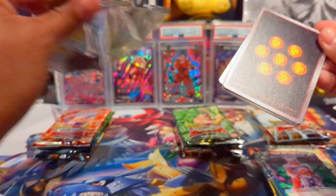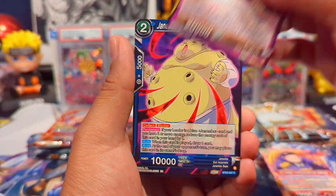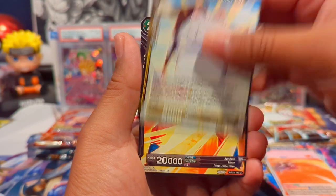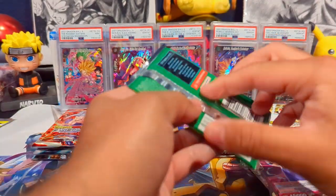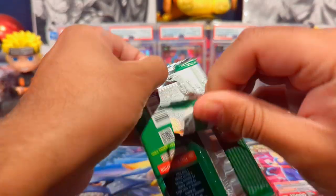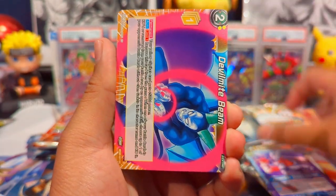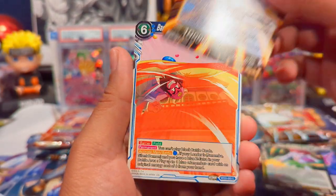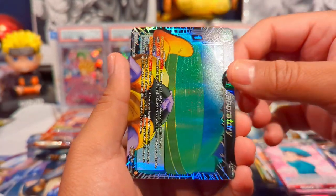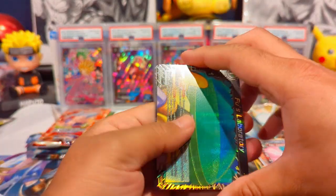We have a total of 16 packs — hopefully we can pull at a better ratio than a half box's worth. We have Korin in reverse foil, which looks really cool, Piccolo, and then Gohan. Moving on to our next premium pack — I also saw Gravity J's video where he pulled the Shenron secret rare from Wild Resurgence, which I have yet to pull. We did pull two secret rares — Goku and King Kai — but no others from that set.